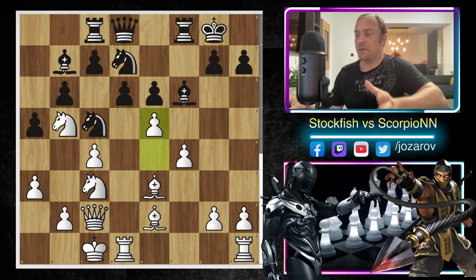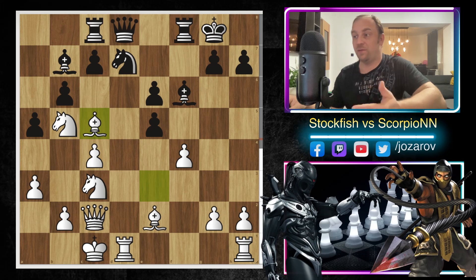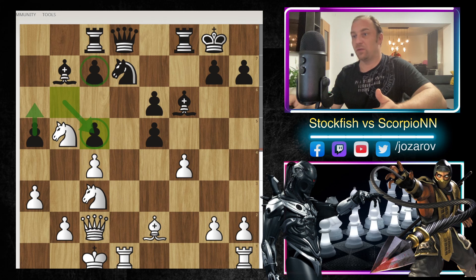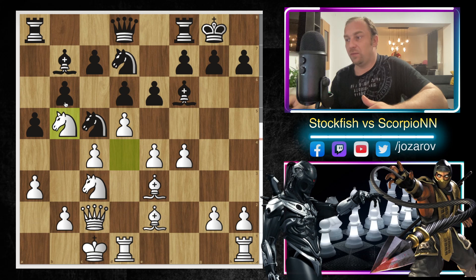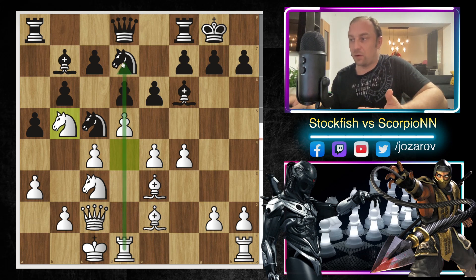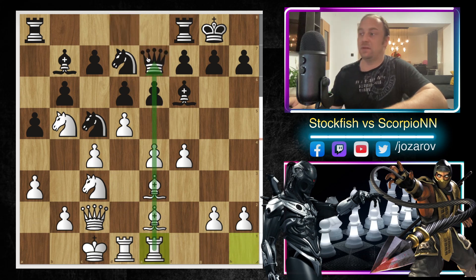Although e5 doesn't necessarily give such a large advantage, I wanted to show how wild this game can become early on. After d-takes-e5, Bishop to c5 gives an opportunity, and after b-takes-e5 all those pawns become long-term weaknesses. That's why after Knight to b5, Scorpion realized its tactical problems and played Queen to e7.